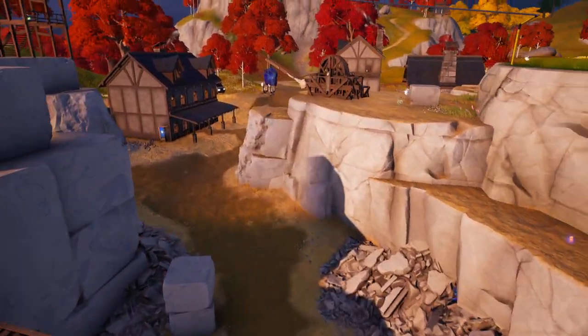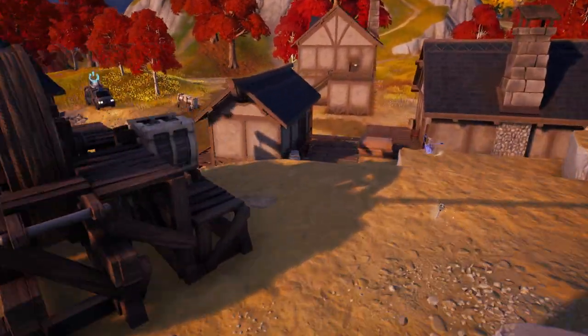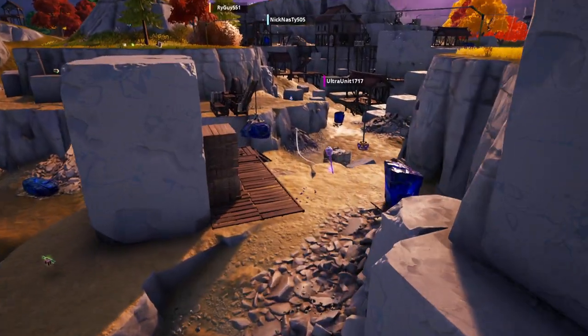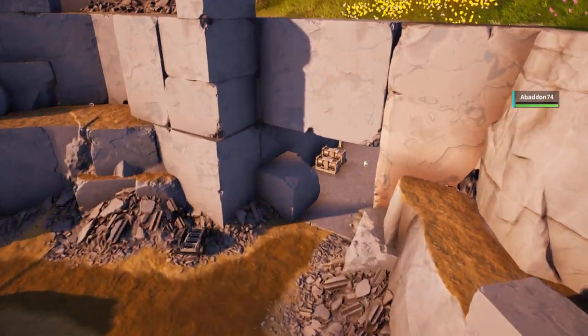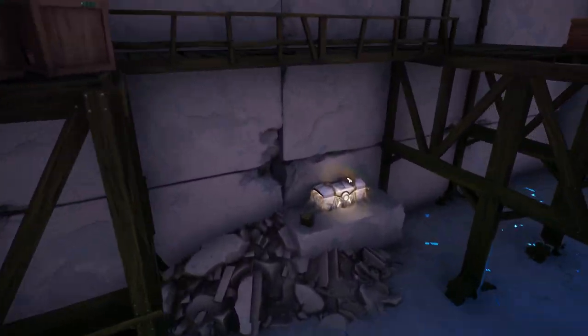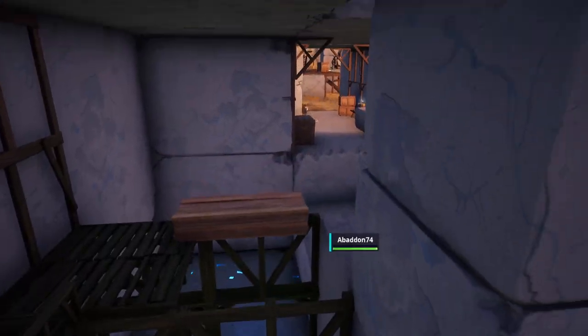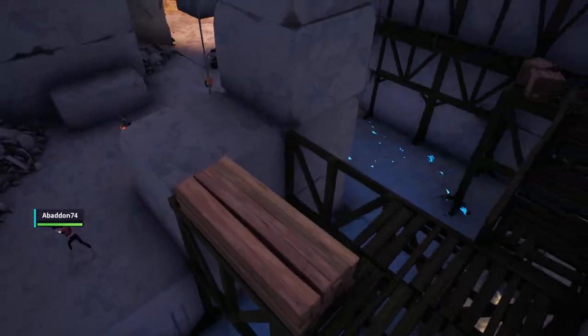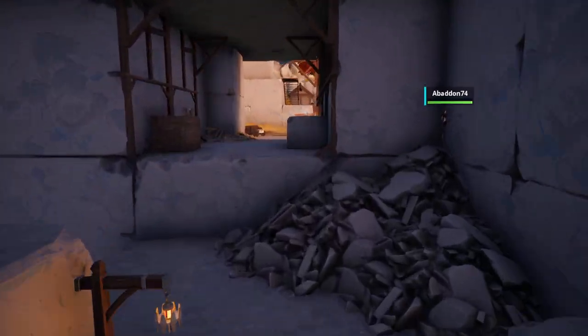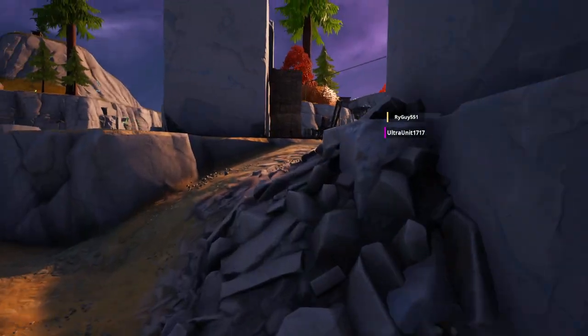This is an area I'm not looking forward to dropping at, simply because of the sheer volume of space you have to traverse while hoping no one gets near you or manages to eliminate you. You can also come inside the quarry — inside the mine — and there's one of those very big chest spawns here. Even if you come down here, someone can shoot at you from above, which is pretty crazy. Also, the upgrade bench is inside the quarry.